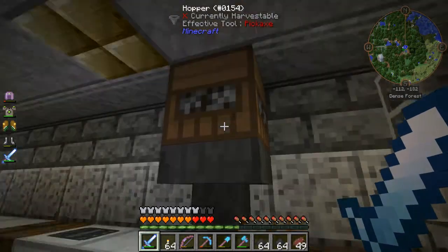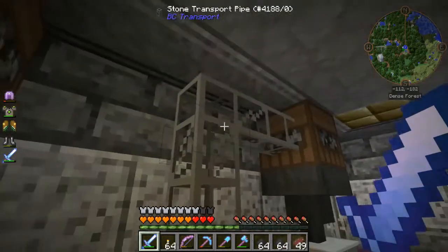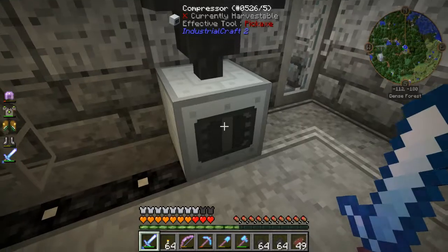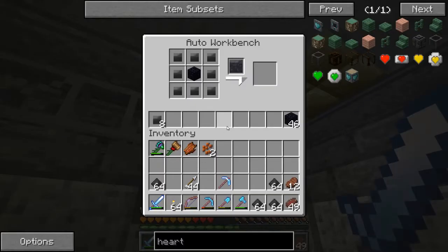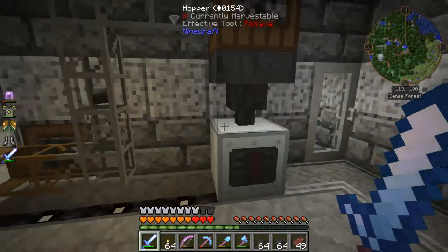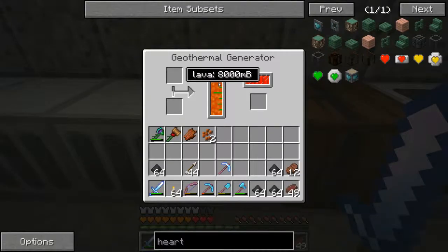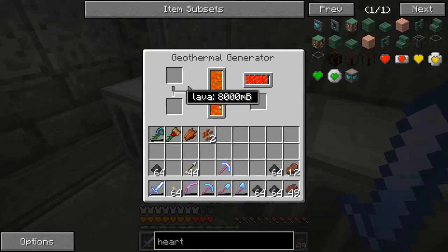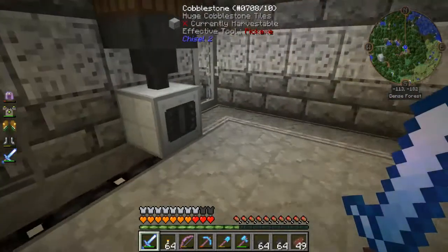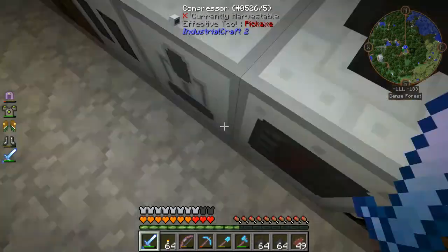The auto workbench — the hopper pulls it out of the auto workbench and drops it down into the compressor. Then it gets pulled out of the compressor, goes into these Buildcraft pipes, up into the second auto workbench where we have recipe number two. It gets pulled out once this recipe is done and ends up down here. I don't know if there's a way to speed up the system, but it honestly doesn't need to be any faster than what it is. This little system running with these two compressors isn't losing any power at all.